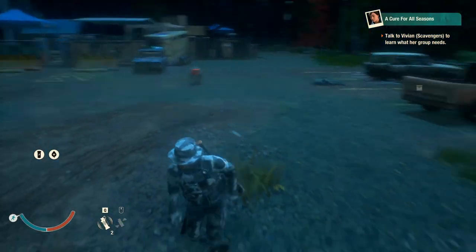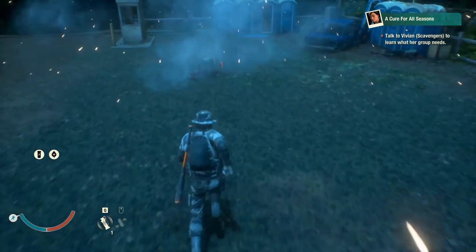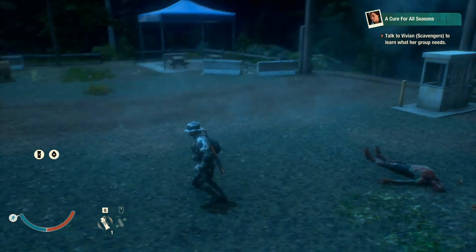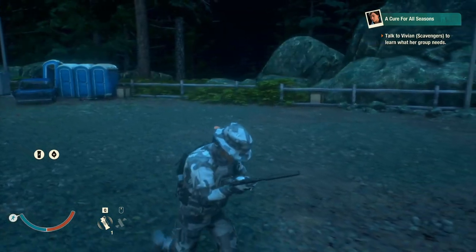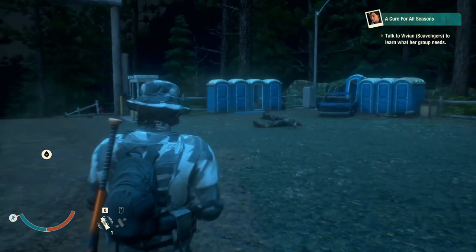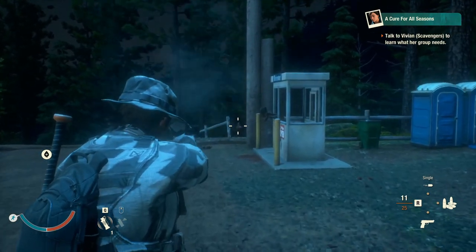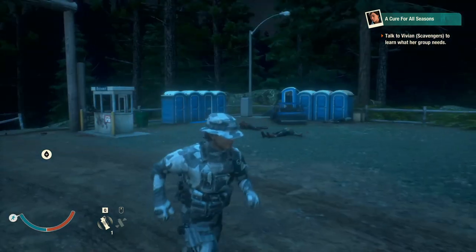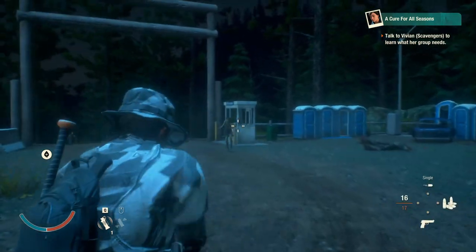A downside to flashbangs is they attract other zombies — they make a lot of noise. But at this point the pharaoh is the most dangerous thing in the lethal zone, so even if your flashbang calls a bloater or screamer to the area, the fact that you dealt with the pharaoh is what you're worried about. So yes, the flashbang grenade is a viable option.